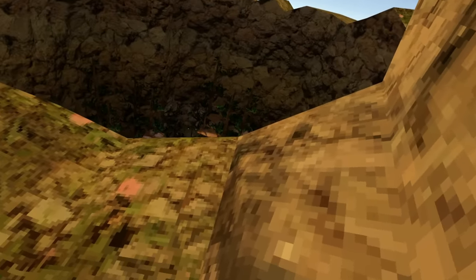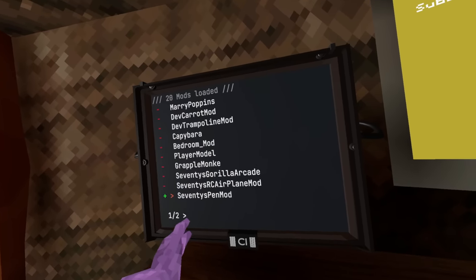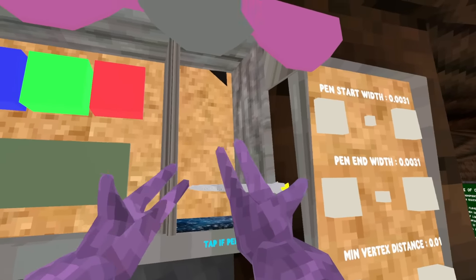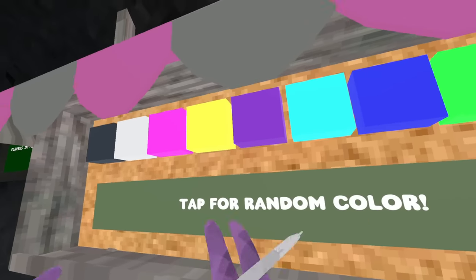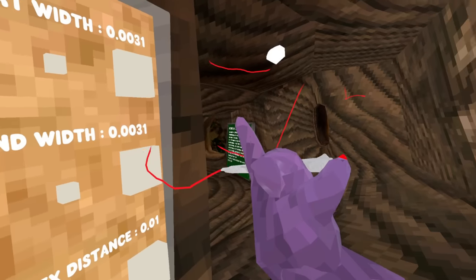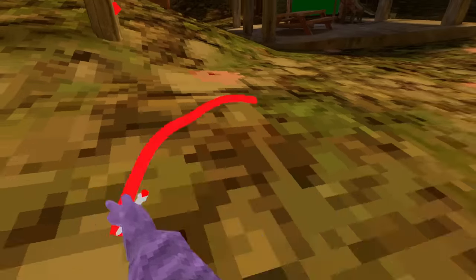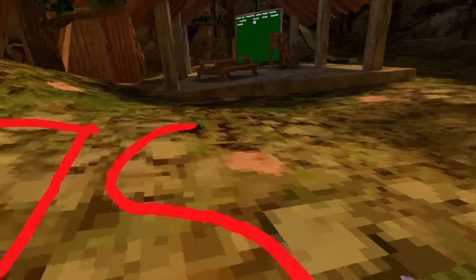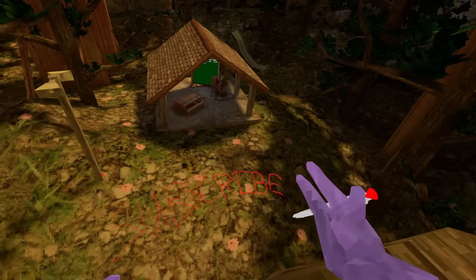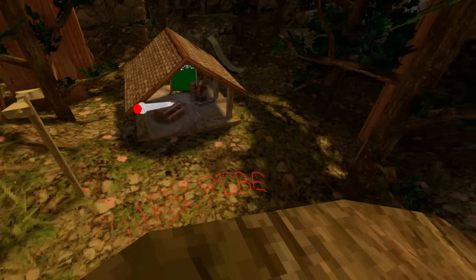This next mod is called the pen mod and I can actually draw stuff. I have the pen in my hand and I can choose any color — I'll choose red. I can also choose how big I want my writing to be, so I can make it really big or extremely tiny. Look at that masterpiece — you guys should definitely smash the subscribe button.